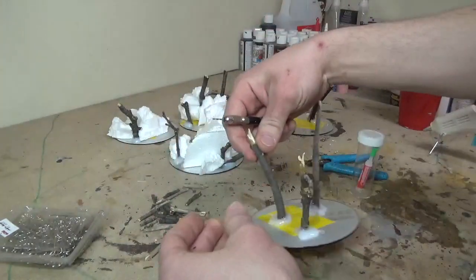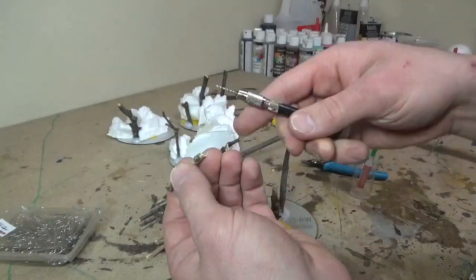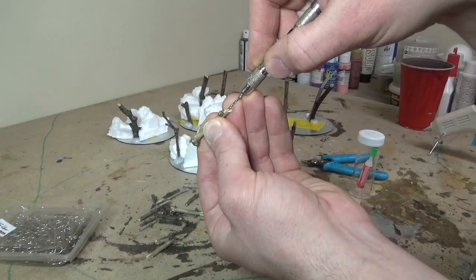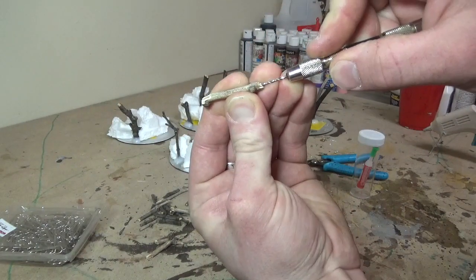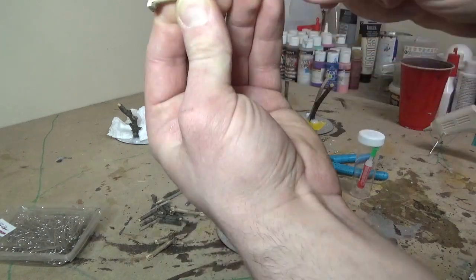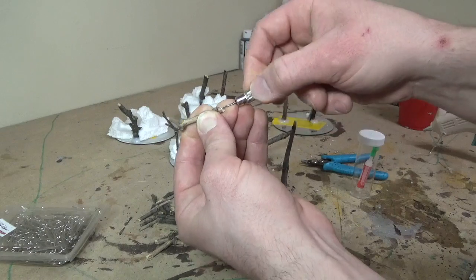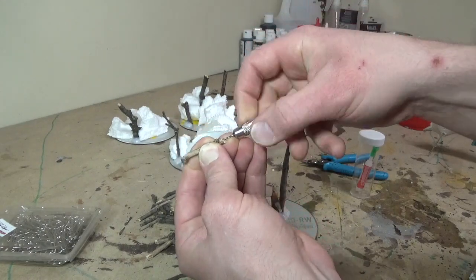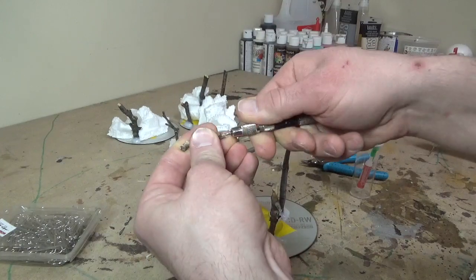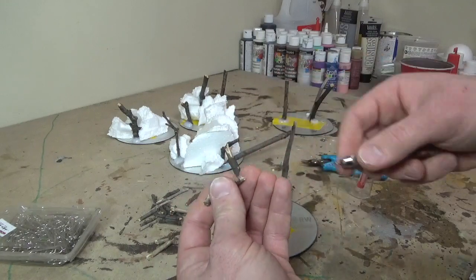I've drilled a good hole and I'm going to pick a random branch and drill directly down its center. Try to line your bit up from two or three different angles — look at it from above and from the side — and you'll be able to line it up pretty straight and drill right up the center of the shaft. Be careful to make sure you get it straight so you don't poke your bit out the side of the stick.